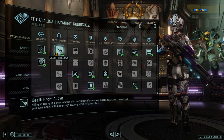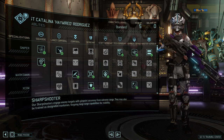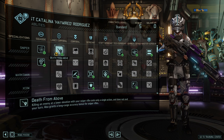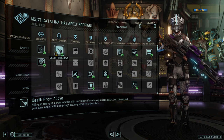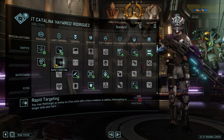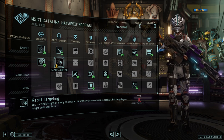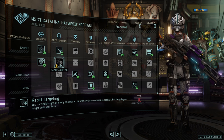Starting at lance corporal, the class gets Death from Above, which is fantastic for action economy, especially combined with abilities given from officers. The class, even with a standard rifle, can kill someone, regain one action point, regain another from an officer or bond mate, and continue to take a second shot right from the get-go at lance corporal. Rapid Targeting allows you to target an enemy with a free action — a quite good ability that could almost rival Death from Above, and if you have low aim, that's definitely the way to go.